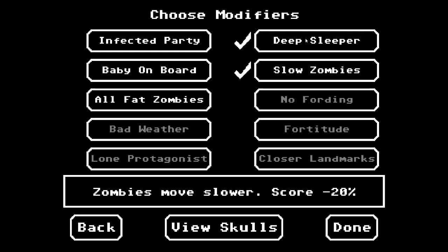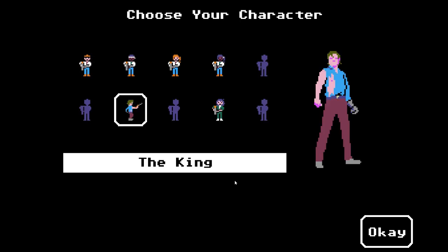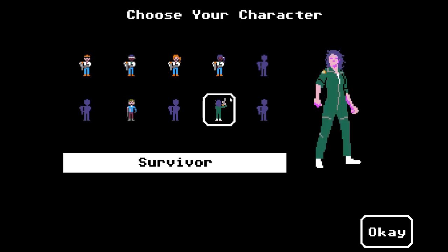You're going to have to choose modifiers. I would choose all of the modifiers that make the run easier for you — Deep Sleeper, Slow Zombies — anything on this side is going to make the run easier. You're going to have to select a character. The goal of this run is to generate the survivor skin, which is needed for other things you want to do in the game, like getting the UFO.